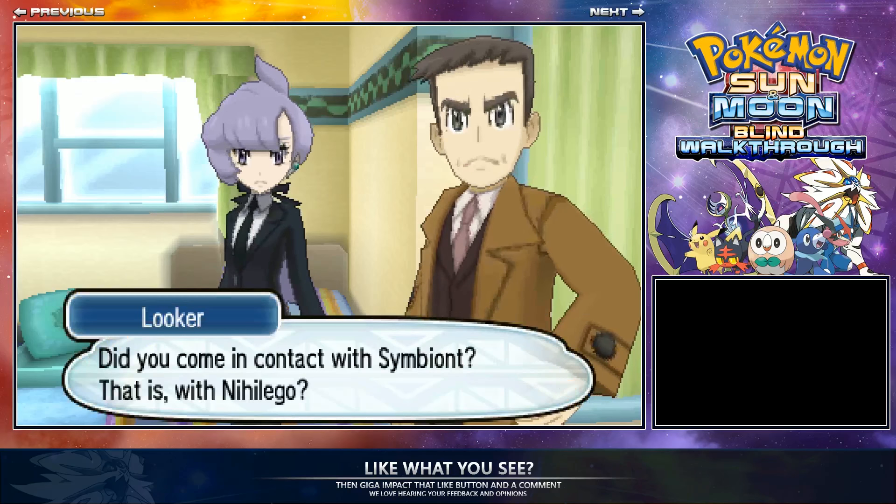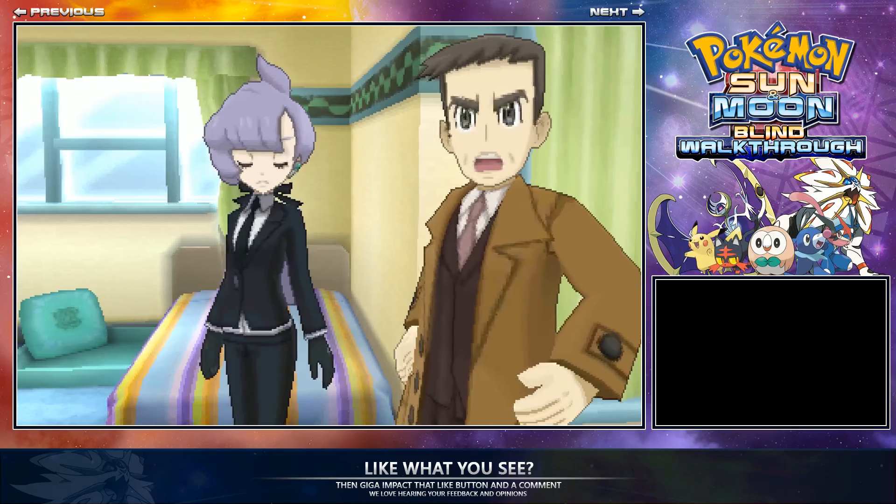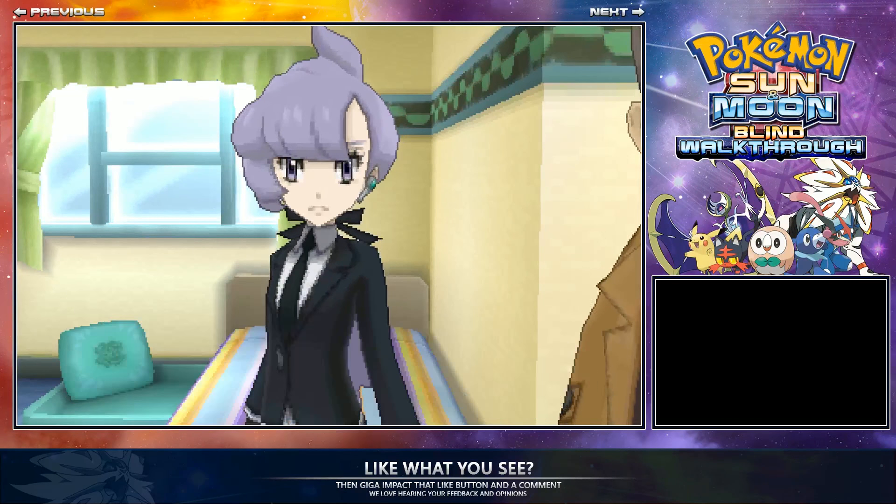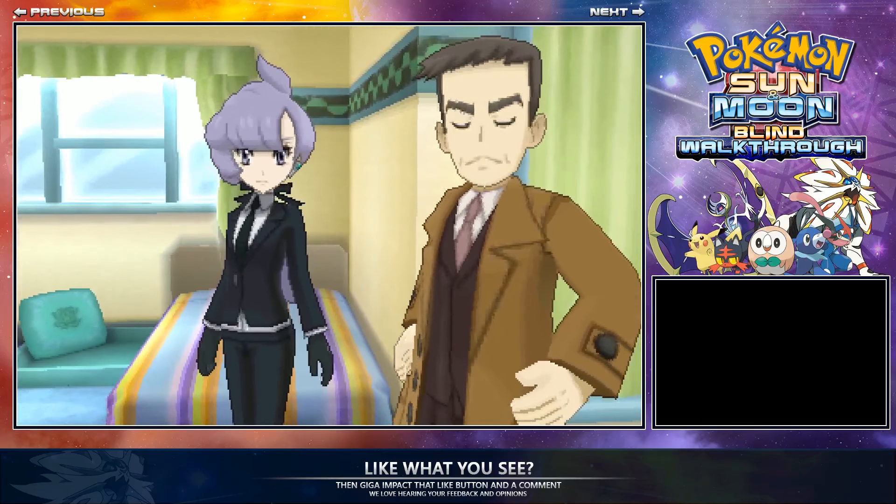The Ultra Beast will be appearing at level 55, so you need to have decent Pokemon. It should be alright just after you beat the League, but I know they get increasingly harder afterwards.